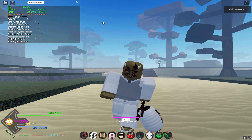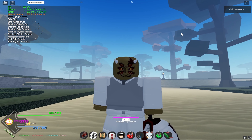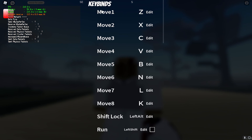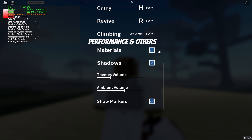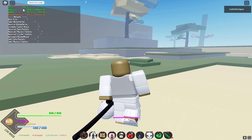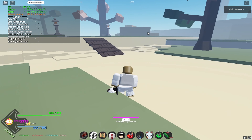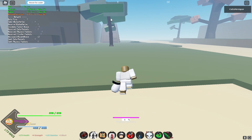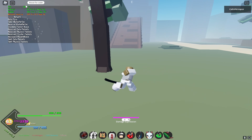Even if you're on a low-end computer this will help: go to Settings, scroll all the way down, click 'Materials and Shadows,' and toggle it. It does make the game look a little more grainy and blocky, but it boosts your frames by another roughly 20.